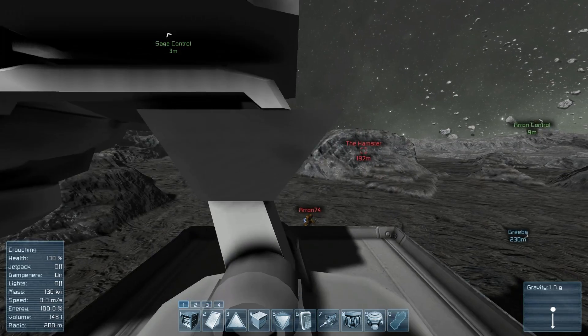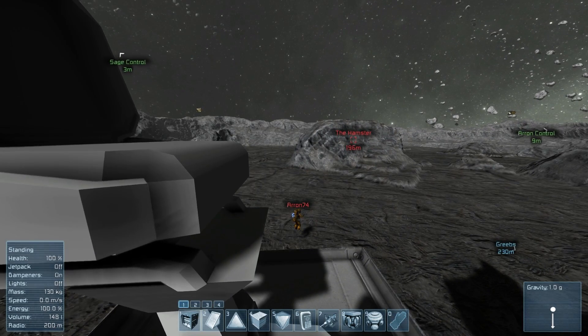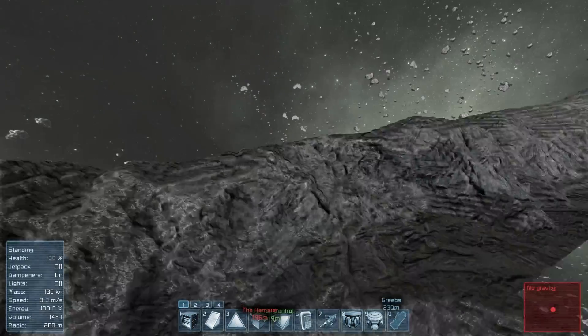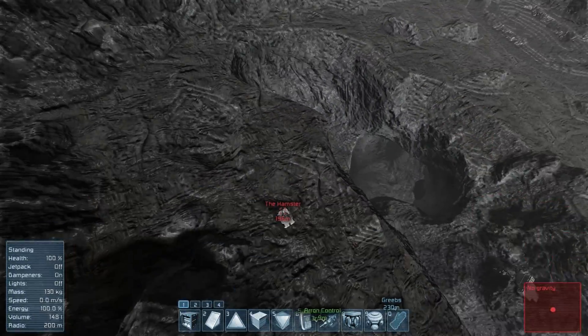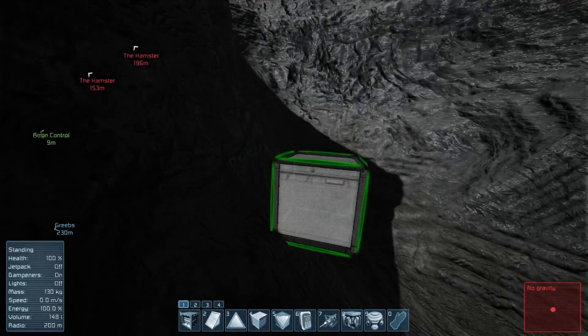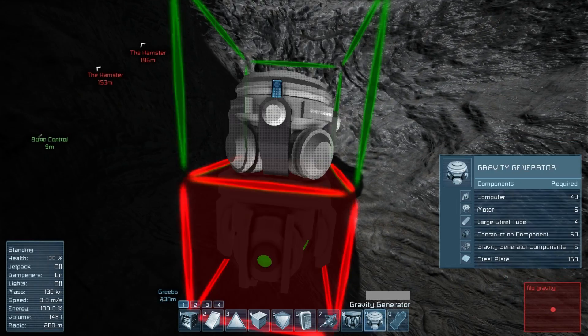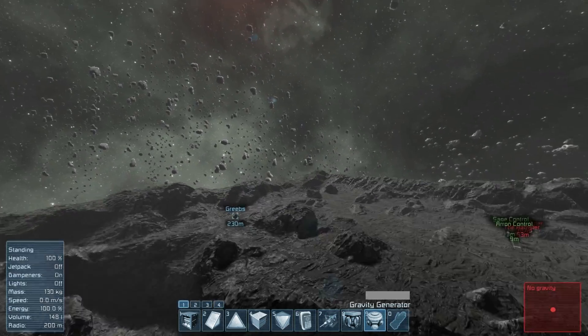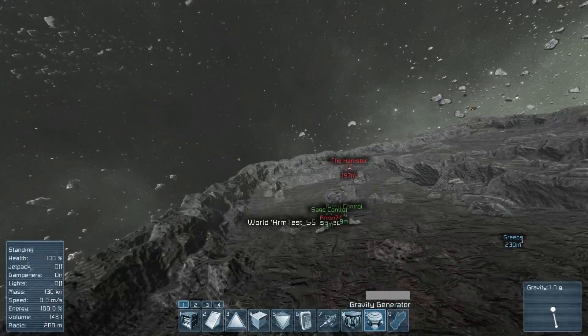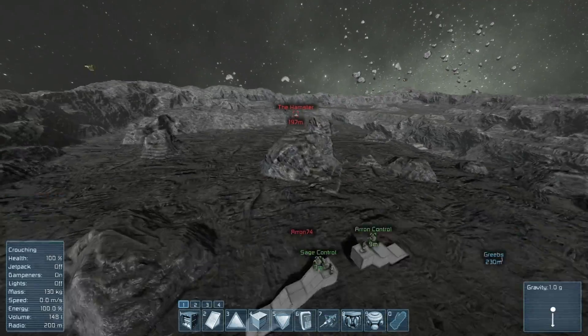Except for where I placed my ship. The hamster's way over there and there's no gravity, you're telling me? I'll just not go that way. I'll move it closer. I can fix it in two seconds. I fixed it. All right, it's all good. And I've saved, so we should be ready to go.